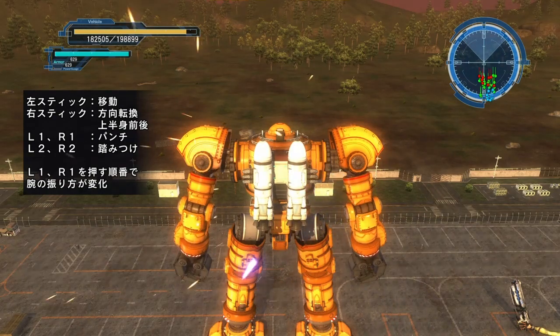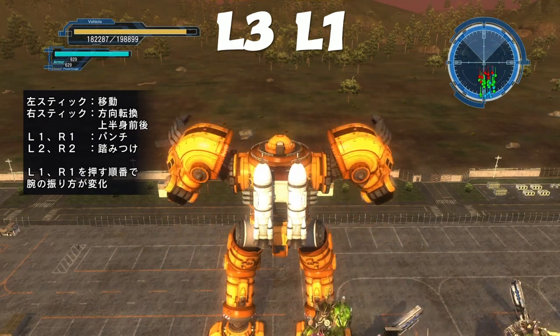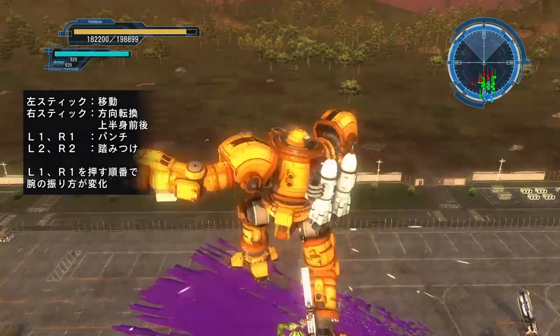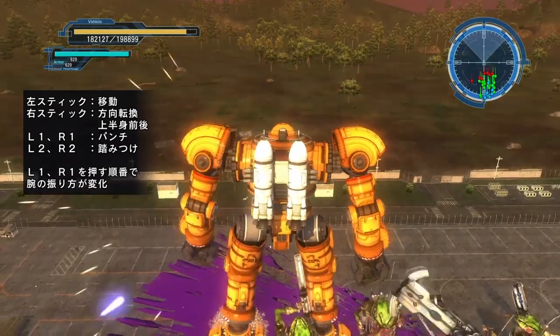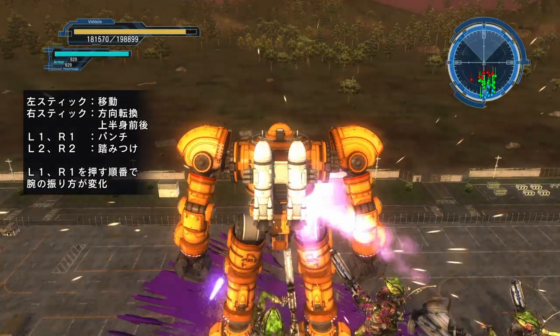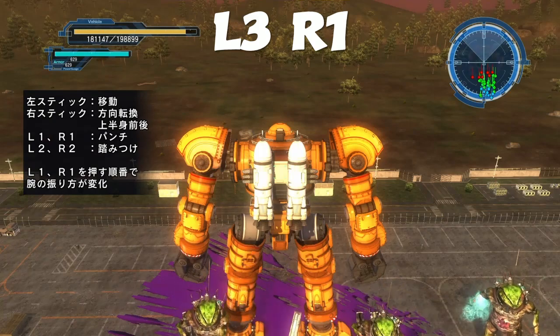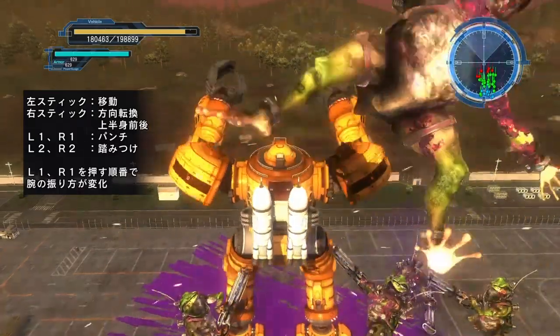Now here are the special moves. You press L3 and then L1 — L3 then L1 — and it's a spinning punch. The last one is a double overhead smash, and that is L3 followed by R1 — L3 then R1.